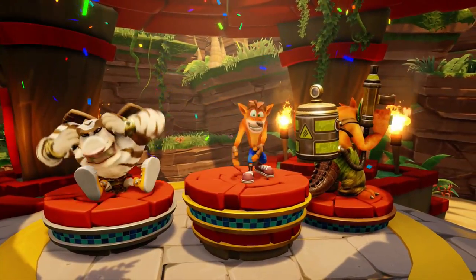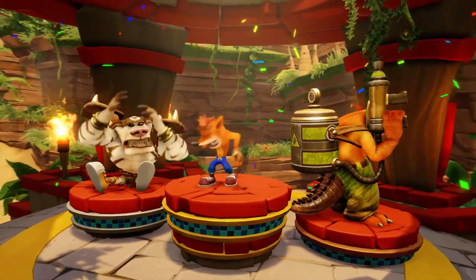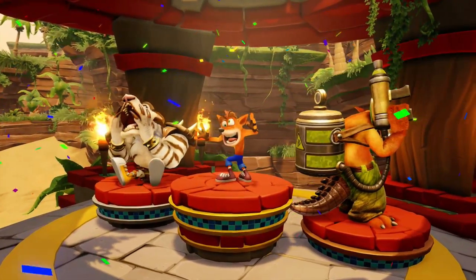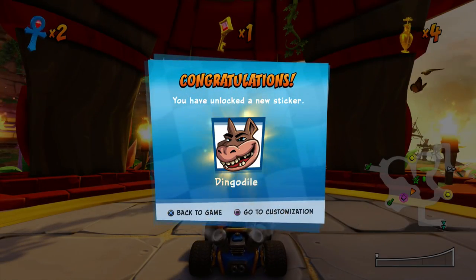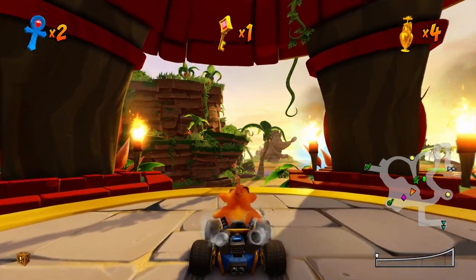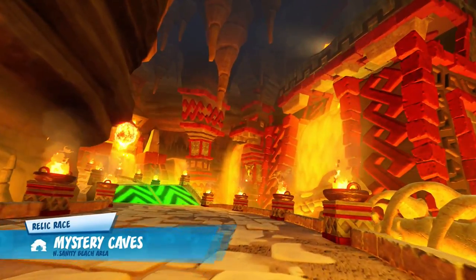So I have to get another CTR token - Tiny is really crying, he's upset, poor Tiny. We get Dingodile as a sticker - pretty cool. So yeah, let's go ahead and do the Relic Race. Mystery Caves again - let's go ahead and pick up these crates as fast as we can and hopefully that goes pretty well. We've got 40 crates in this one, so it's going to be a bit of a challenge.